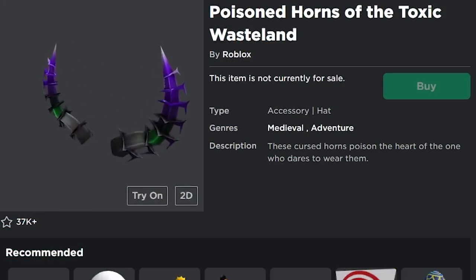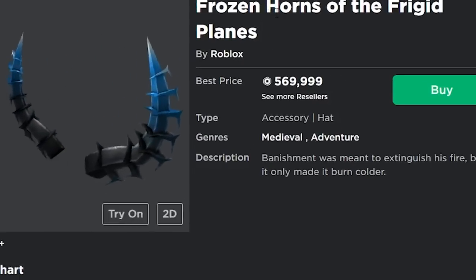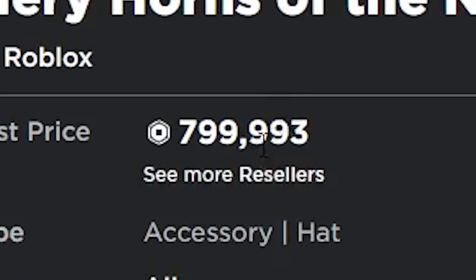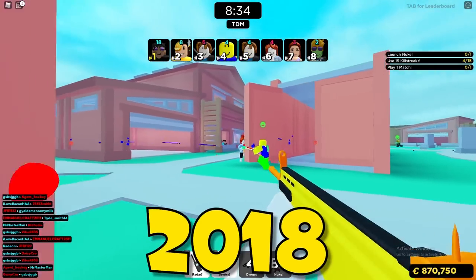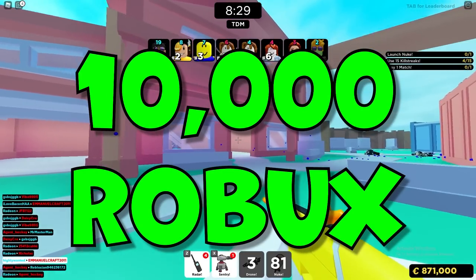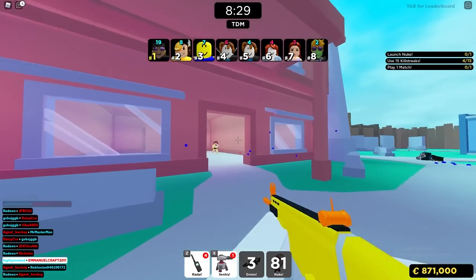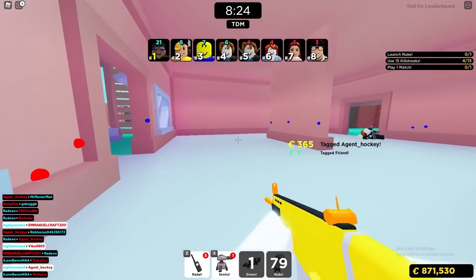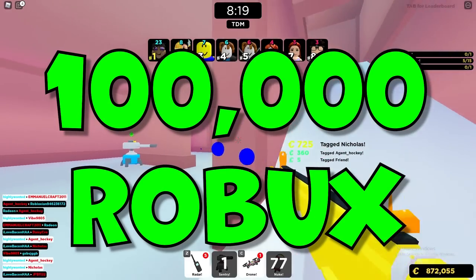Next is the Poisoned Horns of the Toxic Wasteland. This is another item that's part of a series. The Frozen Horns are selling for over 560,000 Robux and the Fiery Horns are selling for almost 800,000. So I could definitely see these Poisoned Horns doing pretty well. They came out back in 2018 and there are 3,215 copies — originally 10,000 Robux. The Frozen Horns have about 1,000 copies and the Fiery Horns have about 800. Sure, a lot of the Poisoned Horns copies are probably deleted by now, but I still think it could do really well — probably around 100,000 Robux.